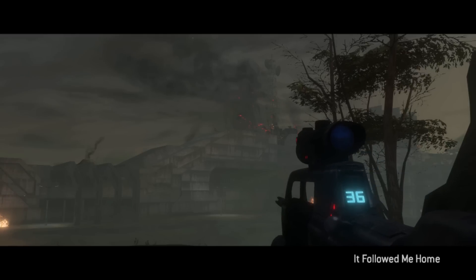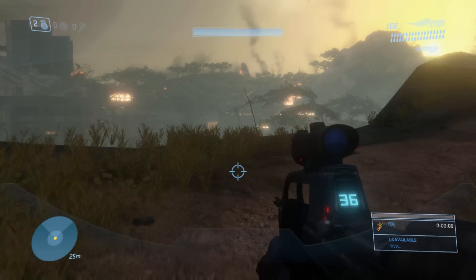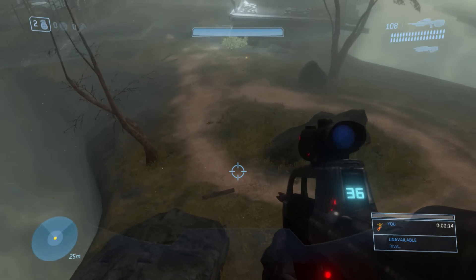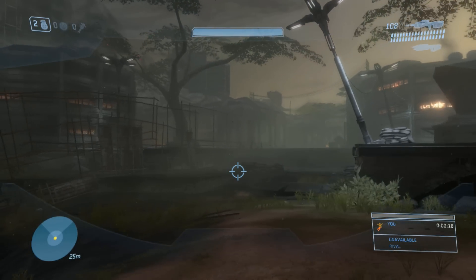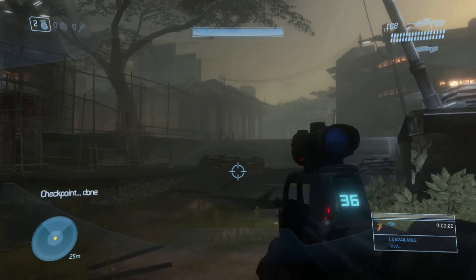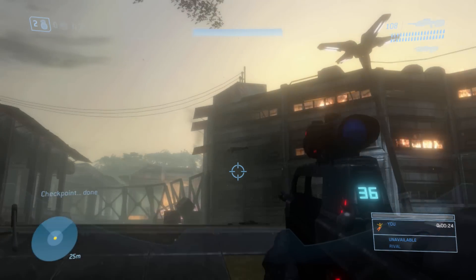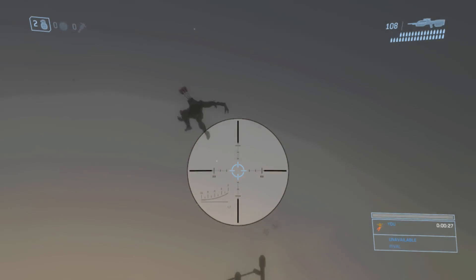Start on Floodgate, which is Mission 6, and you can go to Rally Point Alpha. You can set it to any difficulty you want because there are no enemies in the beginning anyway. You can also do this on the mission The Storm at the very end, because the end part of Storm and the beginning of Floodgate are the exact same spot. So you can do this on either mission, which is nice. I'm going to be doing it on Floodgate just because that's the one I hopped into, and it's a little bit easier on this mission because it's right there at the beginning.